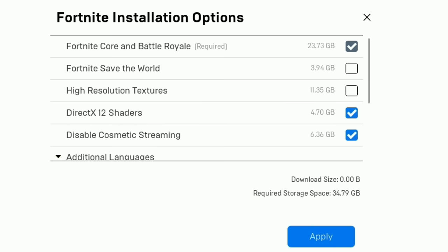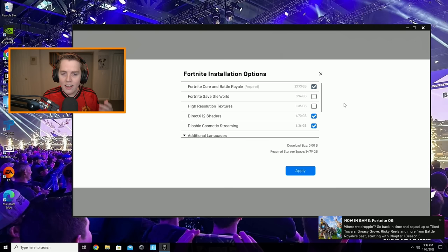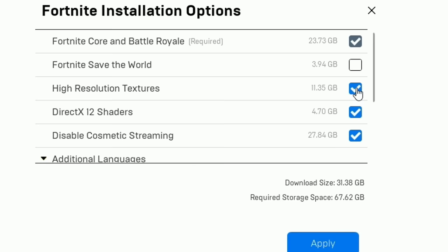Starting with Fortnite Save the World — if you don't play it, uncheck it; I'm going to uncheck it because I don't use it. After that, high resolution textures — I recommend everyone to have this off. You will not be able to tell the difference with this setting on versus off, and it's 11 gigabytes. If you don't use it, make sure to uncheck it.